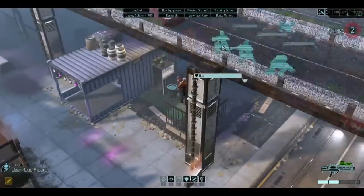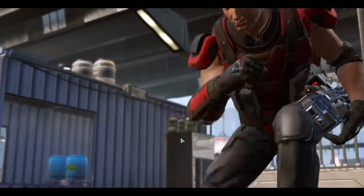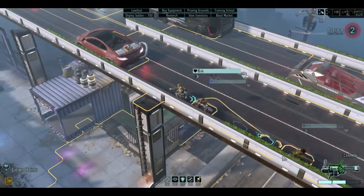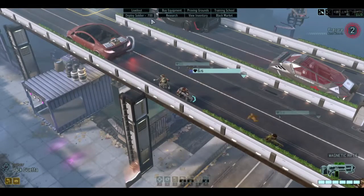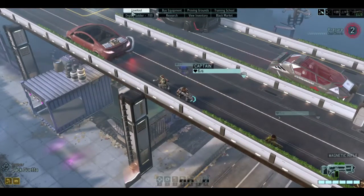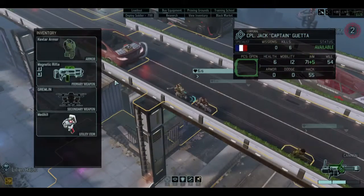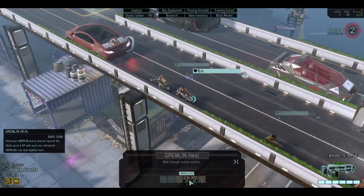Oh, I just realised we're in the way. I need to move Nikita, I think. What have we got? Another hair trigger. Let's bring you over here. And you do need a heal, actually. Do we not have any medkits? Didn't I give you a medkit? Medical protocol. Oh, I've not actually given you a medkit. There we go. Oh, not enough action points — I was a little confused there. Let's get a reload in.